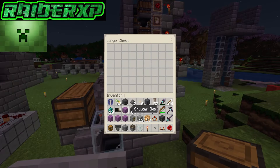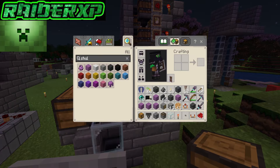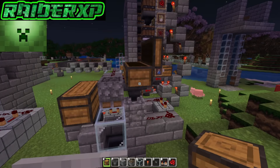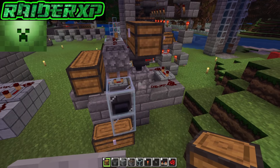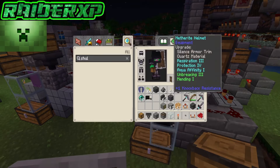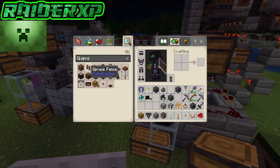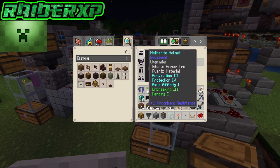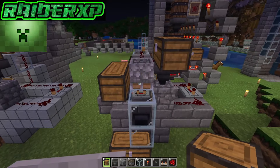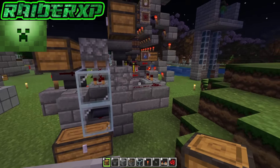I plan on making a shulker farm here in the near future as well. Place those shulkers in the top chest and they'll funnel down into that hopper, which will funnel down into the dispenser. Go ahead and grab whatever blocks you're wanting to add — we're just gonna use some spruce planks — and add all of those into that chest there.